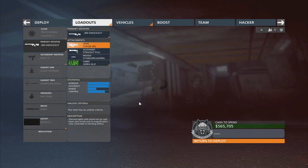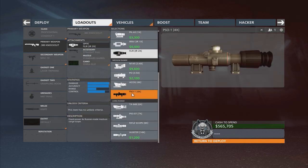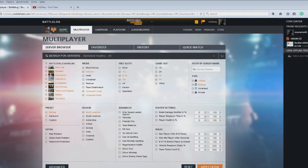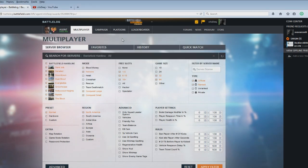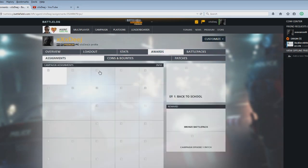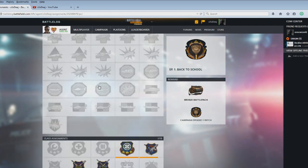The rest of the sights and accessories are all the same for the Knockout. The cool thing about the Knockout is it really doesn't need any accessories other than the straight pull probably, because it's an up-close one-shot kill almost every time. Once you start scoping in at distance, it's about the same as any other sniper rifle, but up close you're one-shot killing. To check where the assignments are, go into your battle log.